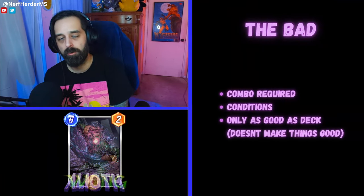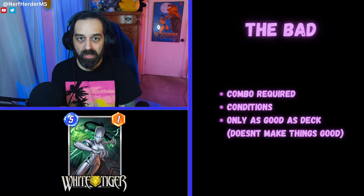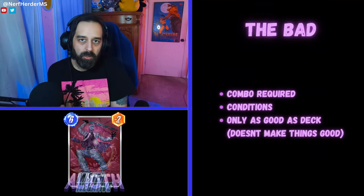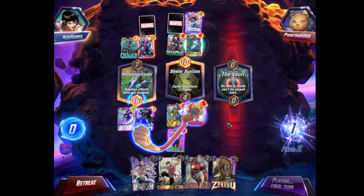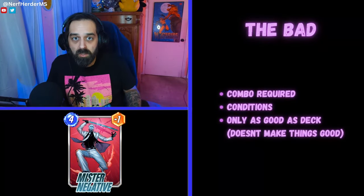Now the bad parts about Grandmaster. The first one: combo required. Usually the cards that are really good in Marvel Snap don't need other cards to make them good — with the exception of Darkhawk. Take Dr. Doom or Nebula, for example. Those cards are just good because when you play them, they do a good thing and it's a powerful effect that you don't need anything else for. With Grandmaster, it's a do-nothing card unless you have the right scenario and have drawn the right sequence of cards from your deck.